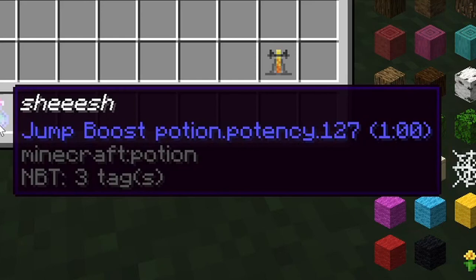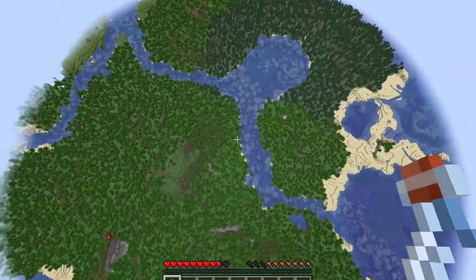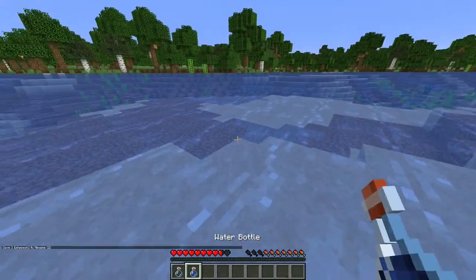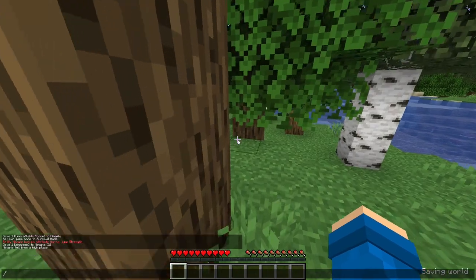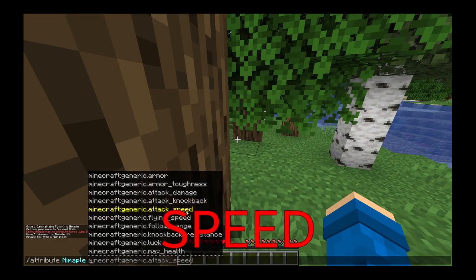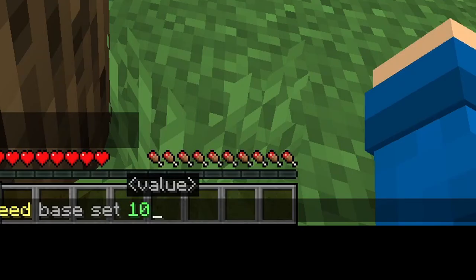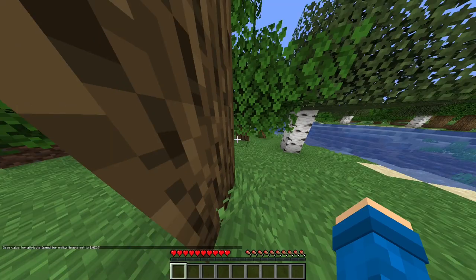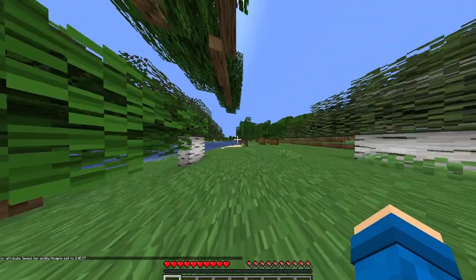It's just a little bit strong — obviously really useful. Cool thing about speed is that you can just give yourself a lot of speed. Right here, generic.movementSpeed — you can set this to whatever you want. So as you can see, we're pretty fast. But let's go quad, bro.